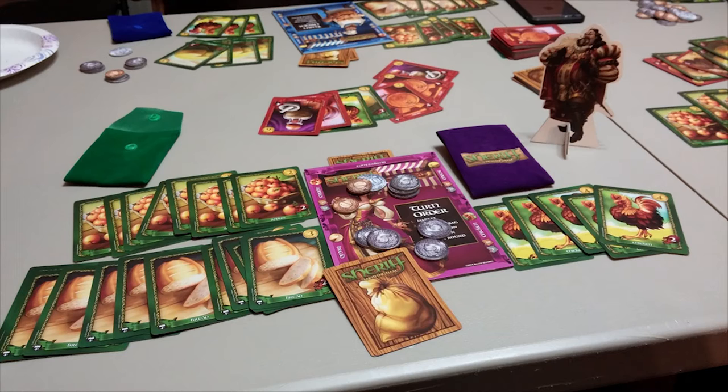Some contraband goods like crossbow or silk are just worth a lot of money if you can sneak them into town. But there are certain other goods — like the king's apples, king's chickens, king's brie bread — that not only are worth a lot, they also count as cheese, bread, chickens, or apples. Because at the end of the game, whoever has the most apples gets extra bonus points, whoever has the most cheese gets bonus points. So the king's cheese counts as like three cheeses — it's a super cheese. If you get that into town, it's easy to win the cheese battle.